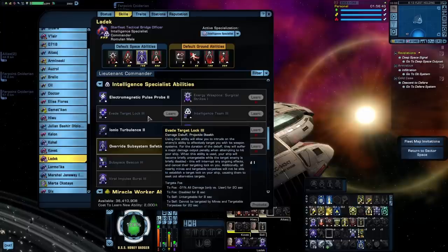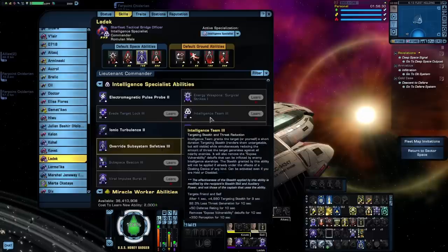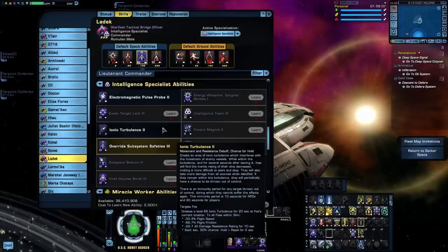Evade Target Lock debuffs your enemy's damage, disables them for a short period, and makes you untargetable — very much a PvP ability. Intelligence Team is focused on buffing your stealth and decreasing your threat generation. I've actually seen this ability used by people like my friend Neo Jet Angel in his solo ISE builds. The idea is to build up so much of a stealth buff that you're basically invisible to the enemy, and then you bombard the crap out of them with a torpedo build. Ionic Turbulence is one of the Unconventional Systems triggers, and it's also an anomaly, making it really nice for EPG builds.